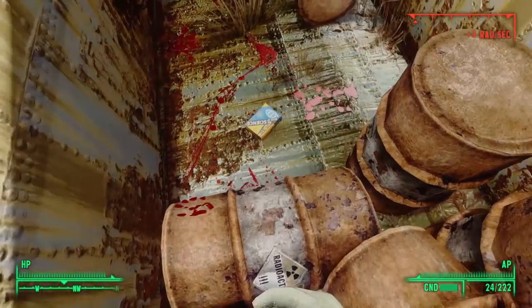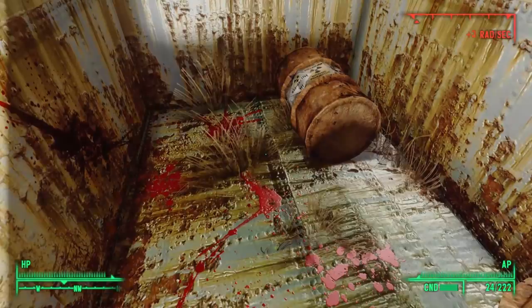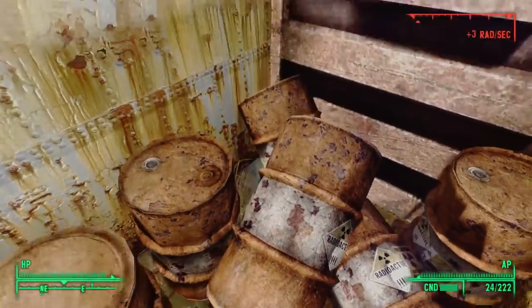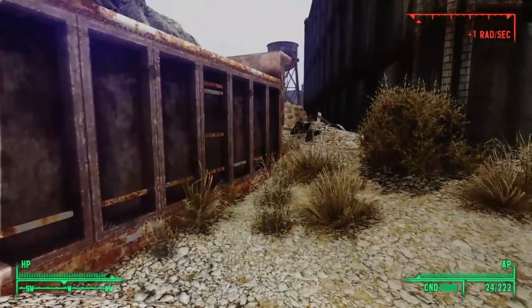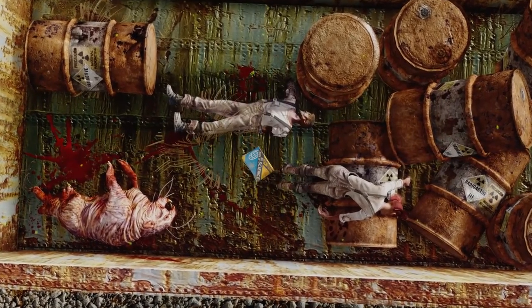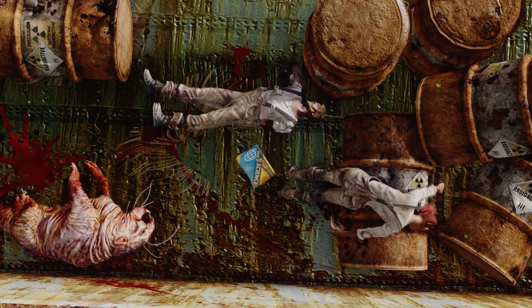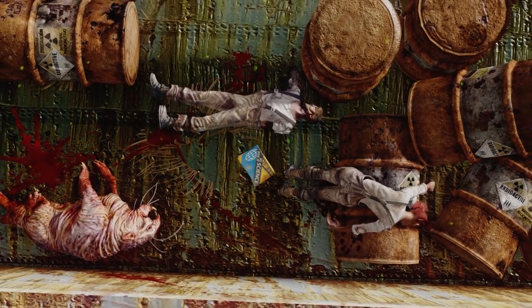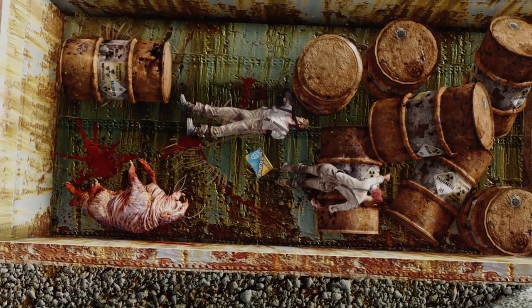We're well on our way to stocking a library with all the books we're finding today. But now we're stuck in this dumpster. We see blood on the ground and bloody handprints nearby — there should be bodies back here, but in my game they were missing. I think it's because I had ventured close to this point at some time in the past, which triggered the bodies to spawn and triggered their decomposition clocks, so they spawned and decomposed long before I ever came here.